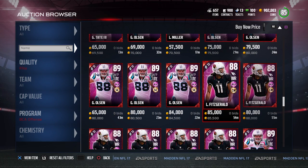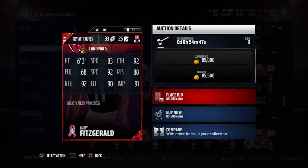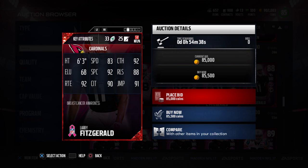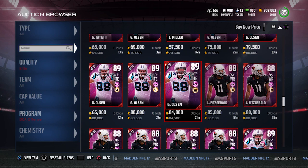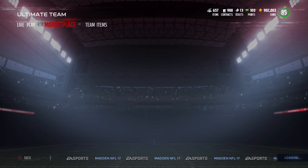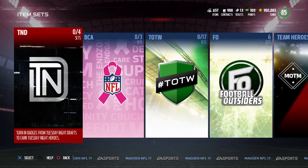I think the one most people are going to be excited about is the Larry Fitzgerald. Fitzgerald is always a big favorite, and he's a big BCA guy — he donates a ton of money and time to supporting breast cancer awareness. This card is only an 83 speed, which is disappointing, but all the rest of the attributes are among the best of any receiver in the game. There's also going to be an Aaron Rodgers, which is the set hero, and he's definitely going to be pretty expensive to create.